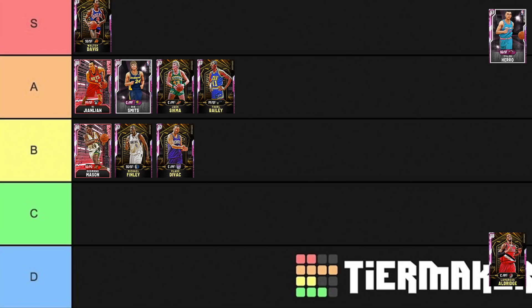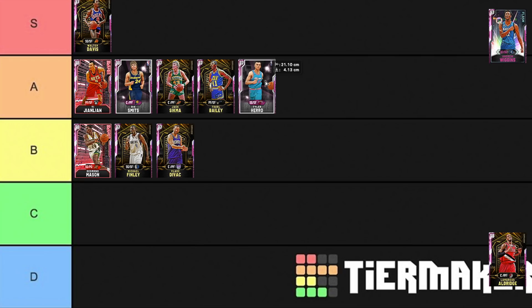Next we've got Tyler Hero. Personally I'm not the biggest fan of this card, but I know for a fact people can cook with it. I'll put him in A tier because a lot of people can use him well, and I'm not going to be blasphemous and put him in B tier — he does have one of the fastest releases in the game, with Hall of Fame Quick Draw, really nice dribble moves. If he could play the point guard position he would 100% be in S tier.